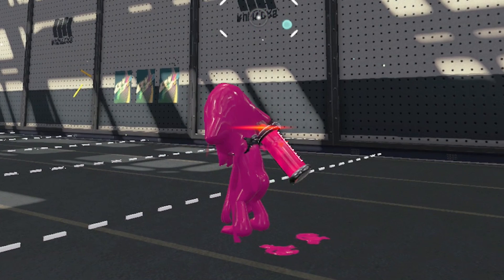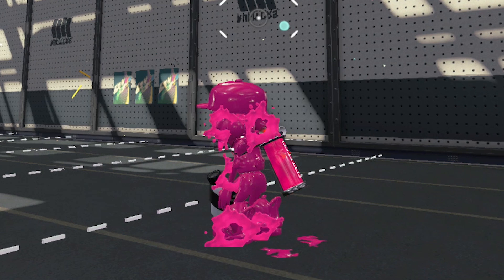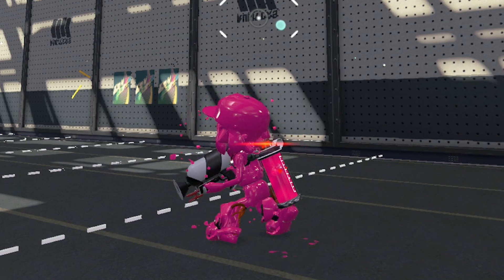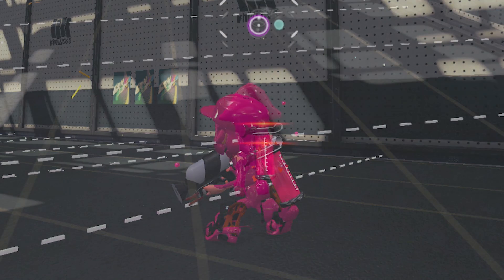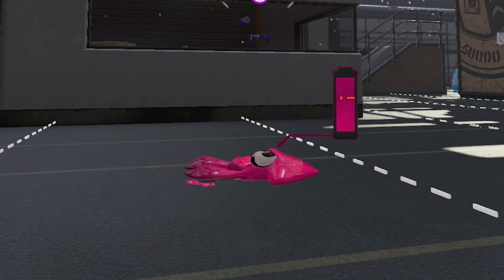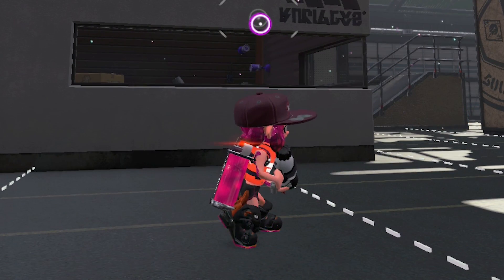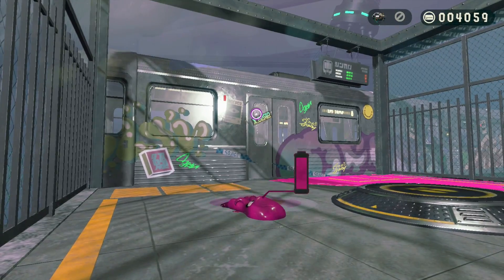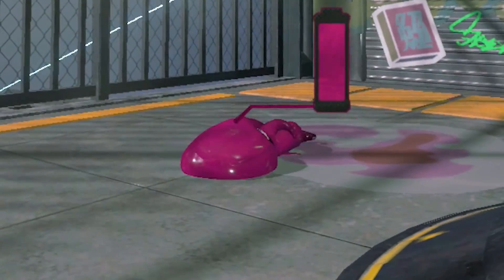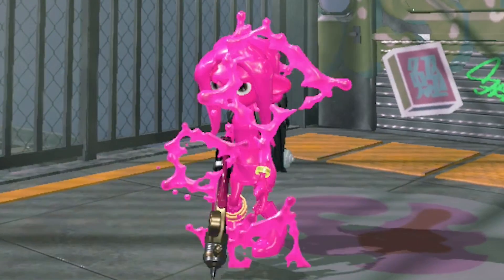My favorite detail is how there's this very slight scaling effect on their entire body, just increasing their size for a few frames before shrinking them back down to their default size. It's very, very subtle, but it keeps them feeling squishy. Even while in humanoid kid form, these Inklings still retain some of that malleable squiddy bounce. I love it. And if you're curious about what this animation looks like for Octolings — it's the same animation, just applied to Octoling kid and squid models. And they even have their own unique Squick model, too.